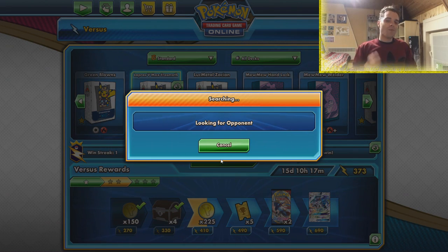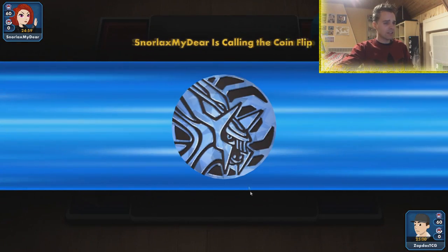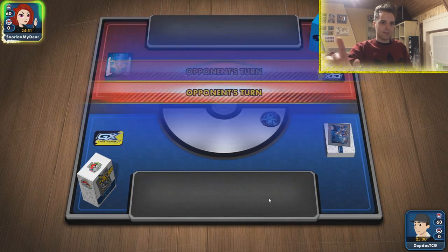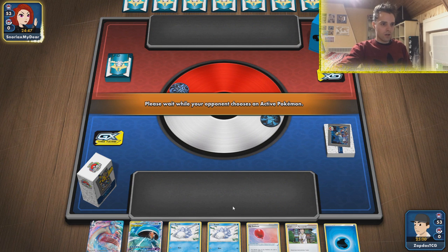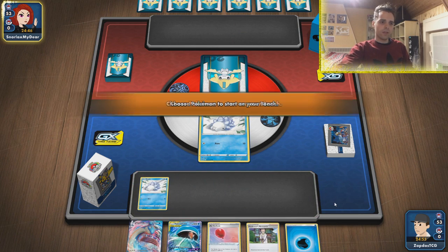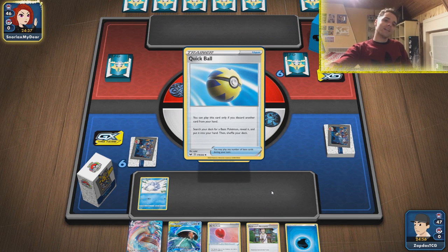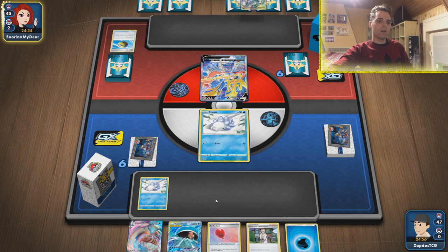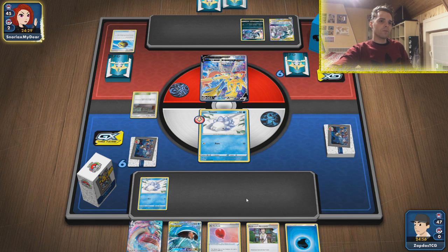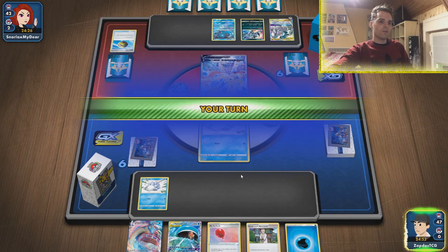Let's try another game with Lapras VMAX — we'll see what opponent we come across next. Imagine if the opponent did not run the Mew — then we could have used Wailord. This is Lightning Dragon stuff. If I had to guess, it's ADP. We lost the coin flip — this is bad. That means the opponent will have the first attachment. We do have Snoms this time around — two of them. Might as well put both of them down.